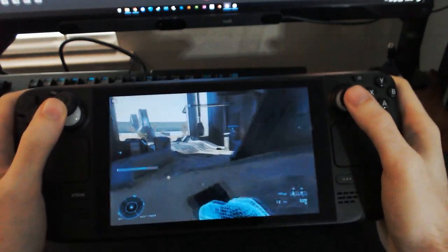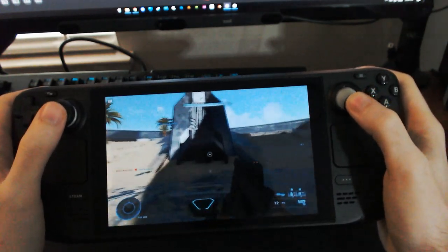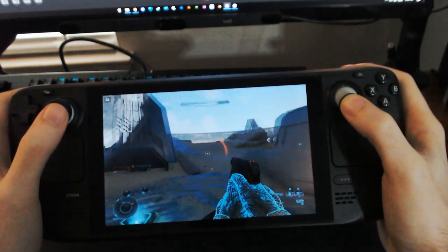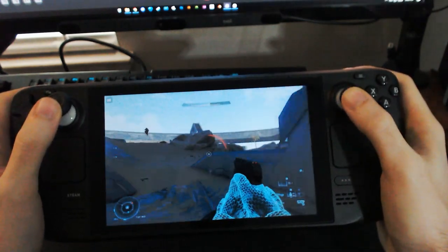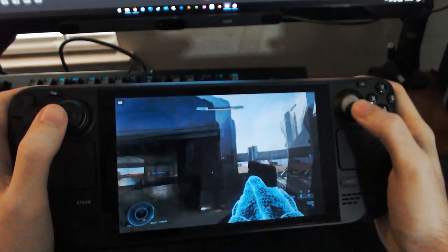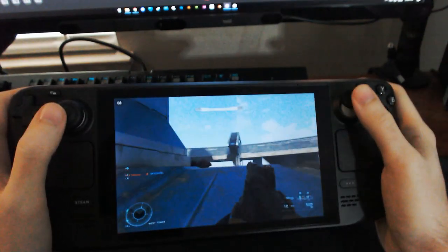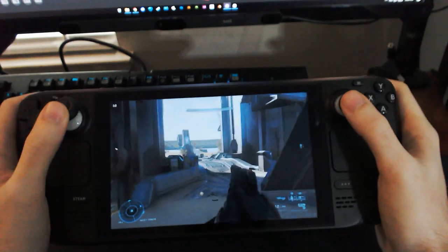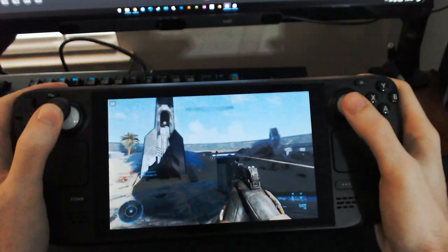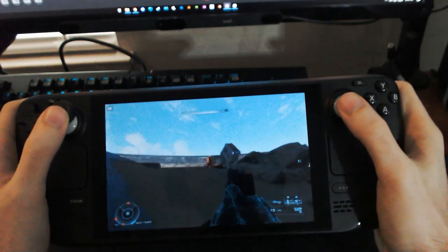One thing I don't do when using FlickStick is use the sweep to track targets — it's just a little too sensitive for that. If you wanted to set your sweep to a lower sensitivity you'd have to do multiple round trips to do one full 360, which might work better for tracking. What I really try to do is use the FlickStick to get me in the general area and then it's full-on gyro to track targets.